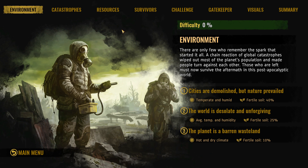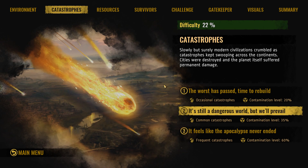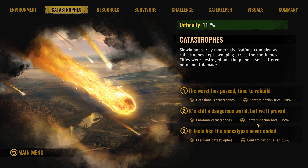We're going to go for something fairly middle of the road. With the starting environment, not everyone remembers what started all of this, but there are lots of catastrophes and people are now turned against each other. We're going to have a world that is desolate and unforgiving, average temperature and humidity, fertile soil only about 25% of the map. Catastrophes — it is a dangerous world, but we will prevail. There are common catastrophes. This really can screw you over horribly — I have literally had giant meteors just fall from the sky and obliterate my buildings.